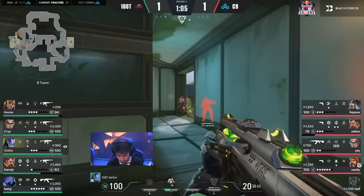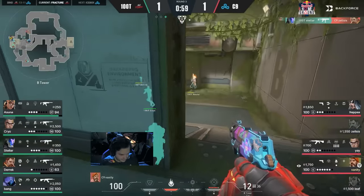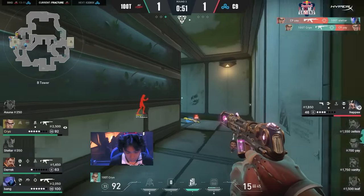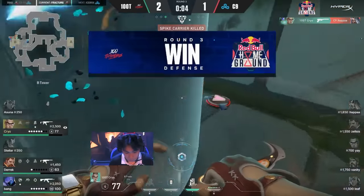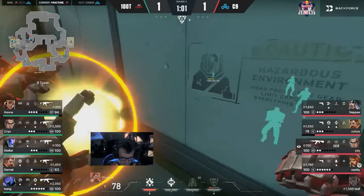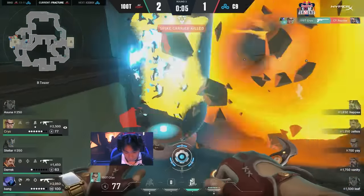Beneath B site, Stellar up above hears the steps, gets blinded, and is under a lot of pressure. The A main pincer doesn't come through. Ye is taken down with a quick headshot — he had the Vandal — and 100 Thieves shut down Cloud9. Stellar took contact in heaven, knew he was getting heavily pushed, so 100 Thieves sped up their flank and came onto site. Stellar backed off to regroup, they triple posted up, and when Cloud9 tried to come out of heaven, a lethal firing squad was waiting. 100 Thieves then looted Ye's rifle from his body.